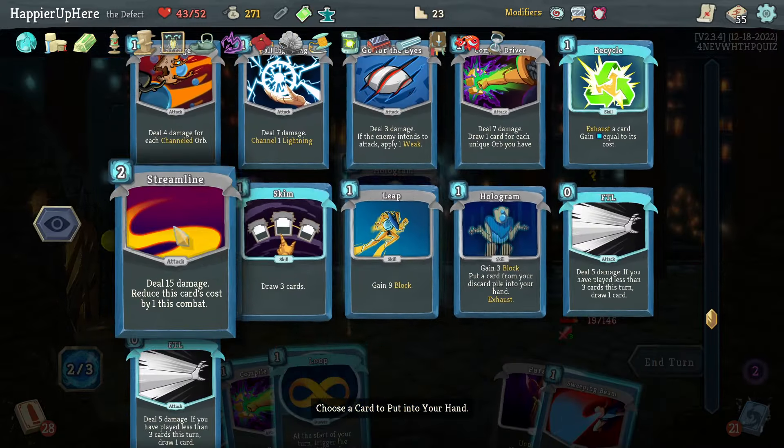Confused debuff here — 15 incoming, I can rebound something. I'm fully defended already, so let's do Charge Battery. Loop, then rebound the Hologram with a zero-cost card. Another rebound — why not.